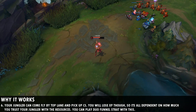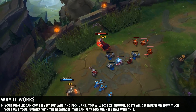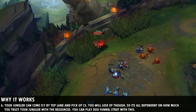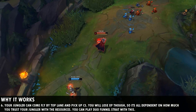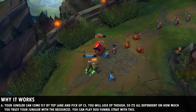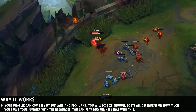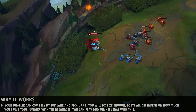This works even better if you're duoing with your jungler or if your jungler knows how the strategy works, because they can come top lane and take that stacked wave for a big gold lead in early game. Keep in mind you will be sharing XP with your jungler if they take minions from your wave. If you don't trust your jungler to do something with those resources, it might be best for them not to come top so you don't lose out on XP.